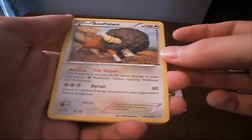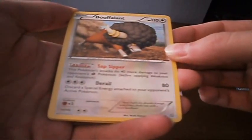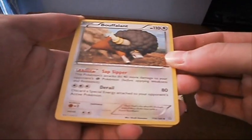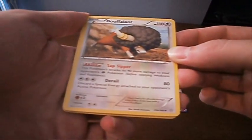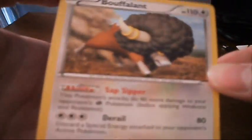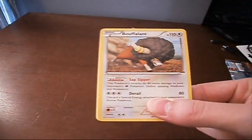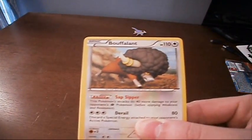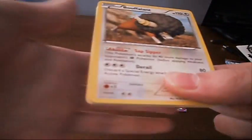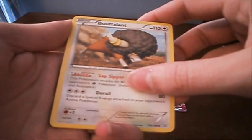Oh, it's a Buffalant. He's got Sap Sipper as his ability — this Pokemon's attacks do 40 more damage to your opponent's Grass Pokemon. And Derail: discard a special energy attached to your opponent's Pokemon. It only takes 3 energy and does 80 damage — that actually seems pretty good. The artwork is kind of wacky looking, like a 3D rendering. It almost looks like N64-era graphics, where it's kind of poofy. I really like it — I would play a video game if I could play as this guy.